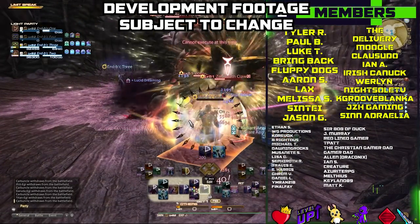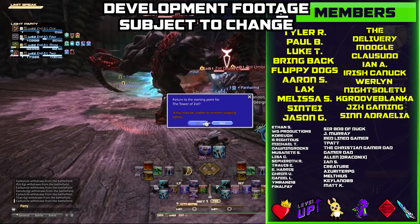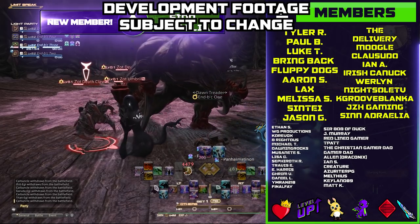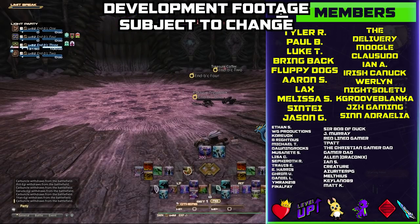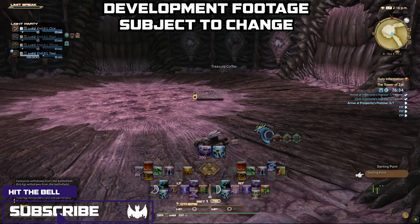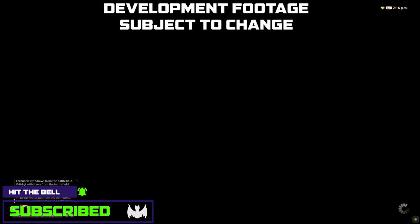If you want details on every individual skill, the link is in the description. This video took a lot of work going through and comparing line by line, skill by skill, and capturing images — I hope you enjoyed it. If you did, hitting the like button helps the channel out — no pressure, only if you feel I earned it. If you want me to do more skill comparisons from the media tour to Endwalker, let me know in the comments and I'll see if I can get that on my schedule.